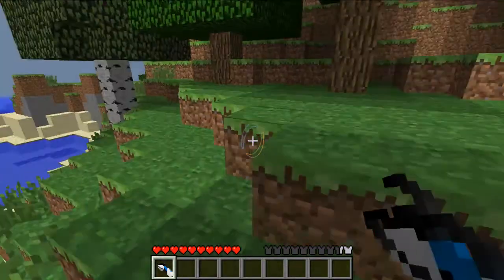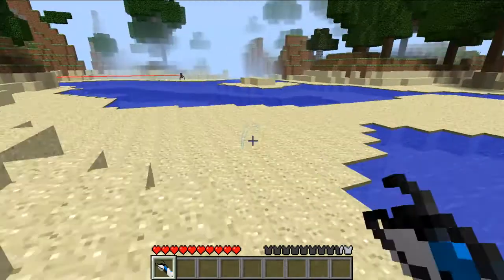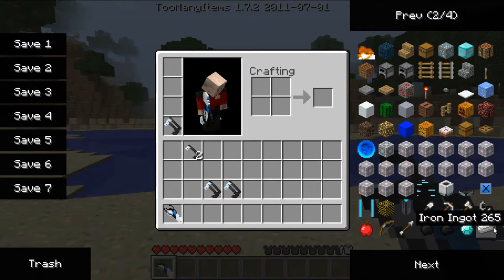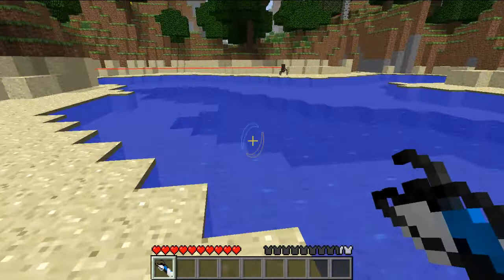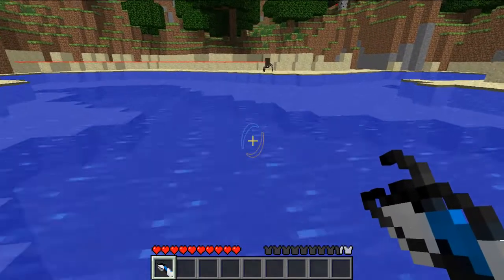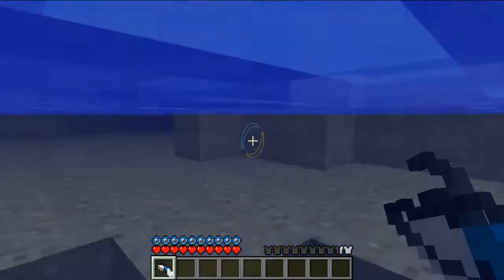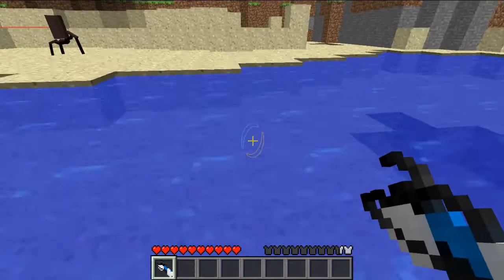So the link to the portal gun mod and everything else the portal gun mod includes will be in the description, as well as a tutorial on how to do it — it's pretty complicated, especially with all the sound and everything. This is another video of the Mighty Orange saying goodbye.